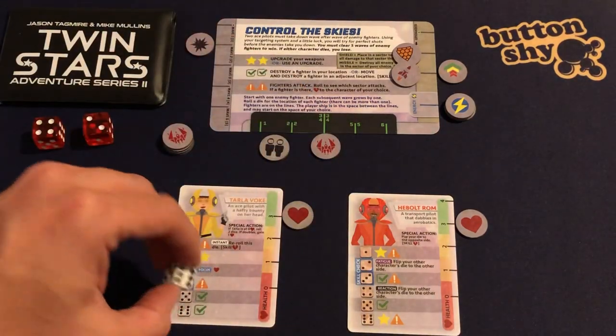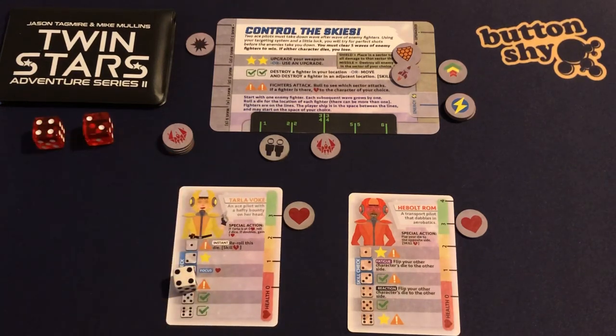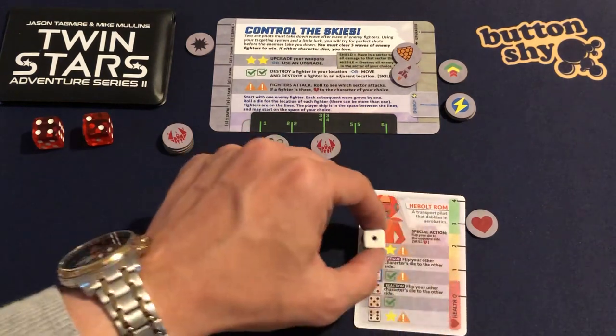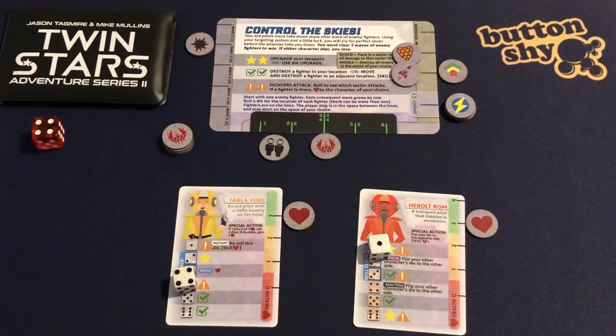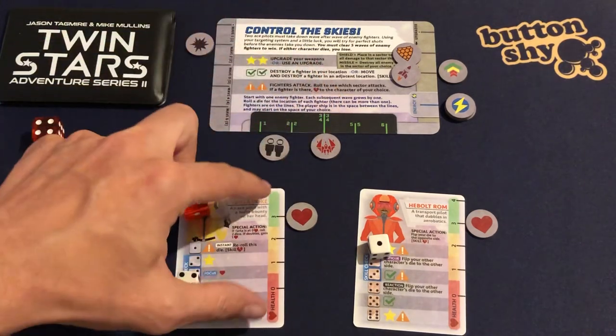I take one back and reduce this down to four. Skating on thin ice now — another twin exclamation point. I roll a four: sector four. We have got somebody in sector four, so we need to reduce a health on one of the characters.